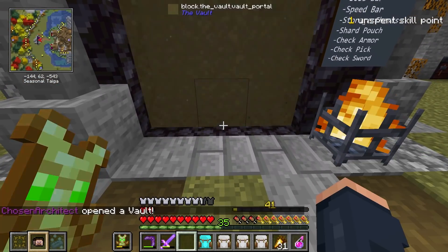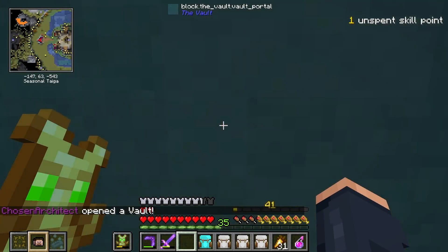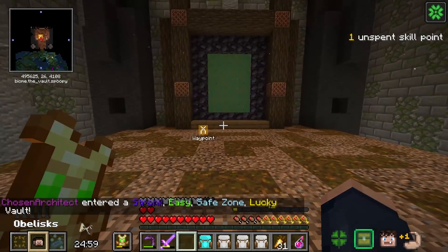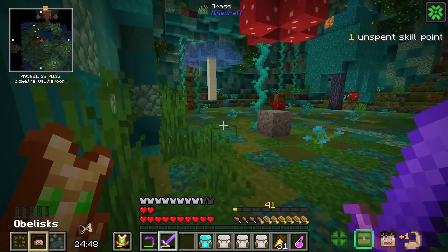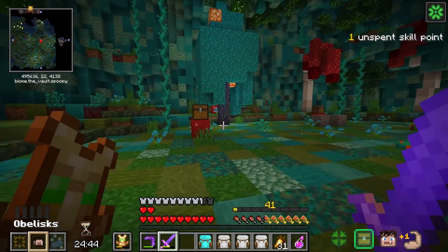With all that set up, it's time to run a vault. The modifiers rolled: strong, easy, safe zone, and lucky. I'll take it - this is going to be a fantastic vault, I can already feel it.